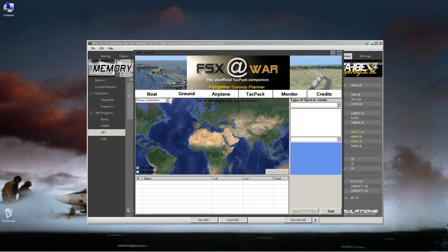One suggestion for the FSX at War guys: it would be really useful to be able to edit or delete individual entries instead of having to clear them all. It would also be nice to load an existing TPS file, edit it in the interface, and create an MU from it. But it's a great feature. Remember, the TPS file has to be loaded from within your simulator — if you watch my TPS video, you'll see how. Load the TPS file and you can blow up those two houses.